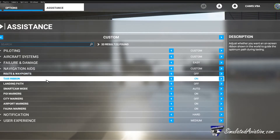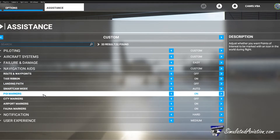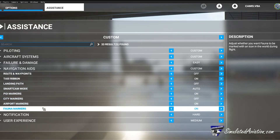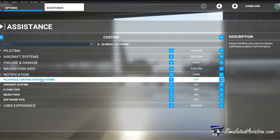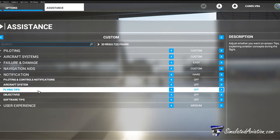Navigation aids are fantastic when trying to navigate around the world. You can turn these on or off to increase or decrease your realism within the simulator. We like to make sure the point of interest or POI markers are enabled — this is a great tool when looking for airports or scenic locations to fly through. The taxi ribbon is also helpful for larger airports that might be overwhelming with the abundance of taxiways and runways.